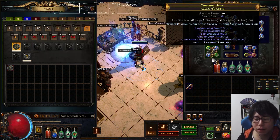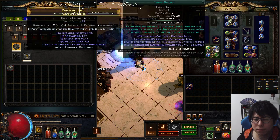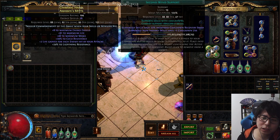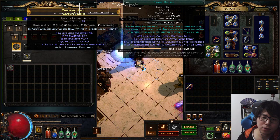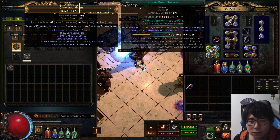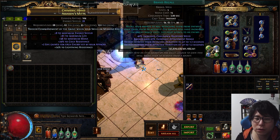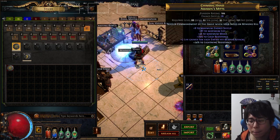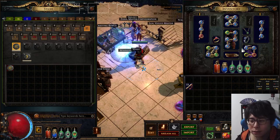Second Wind can't add a charge for Brand Recall, but it has 23% increased cooldown recovery speed at level 19, which helps Brand Recall's cooldown recovery speed, so it needs to be linked.